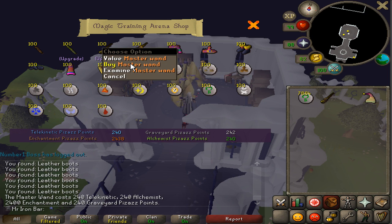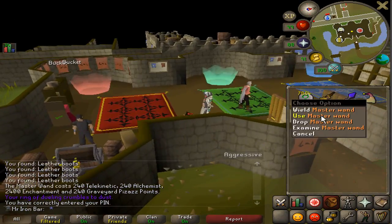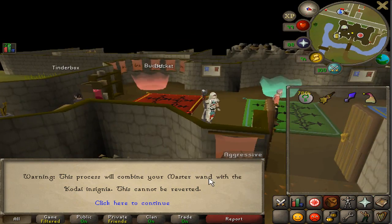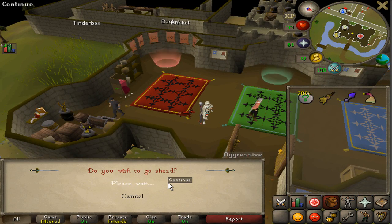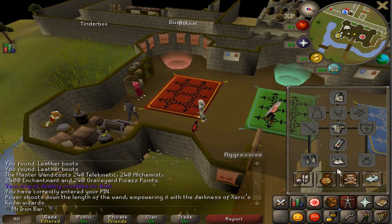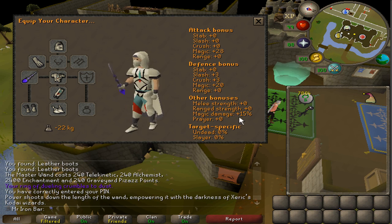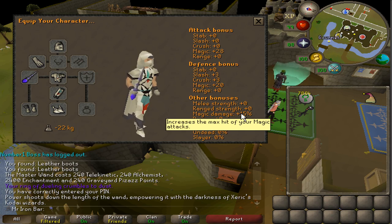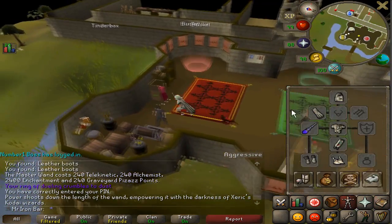Buy the Master Wand — yes! Let me get my Kodai Insignia. It's very simple: use the Master Wand on the Insignia. Warning: this process will combine your Master Wand with the Kodai Insignia — this cannot be reverted. Hell yeah, proceed. I was expecting some sort of animation, but no animation. It gives 28 Magic accuracy, and wow, a lot of magic defense as well. 15% magic damage — I wasn't actually aware of this. It also counts as infinite water runes, which is really nice for Ice Barrage.